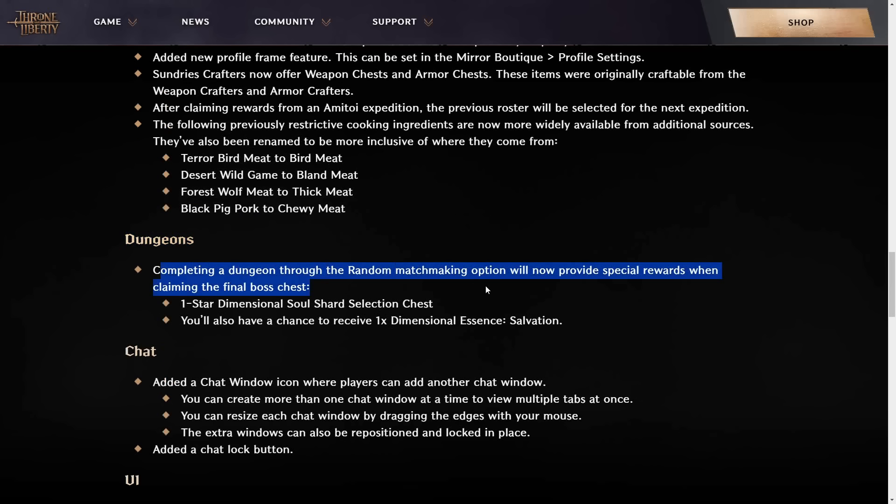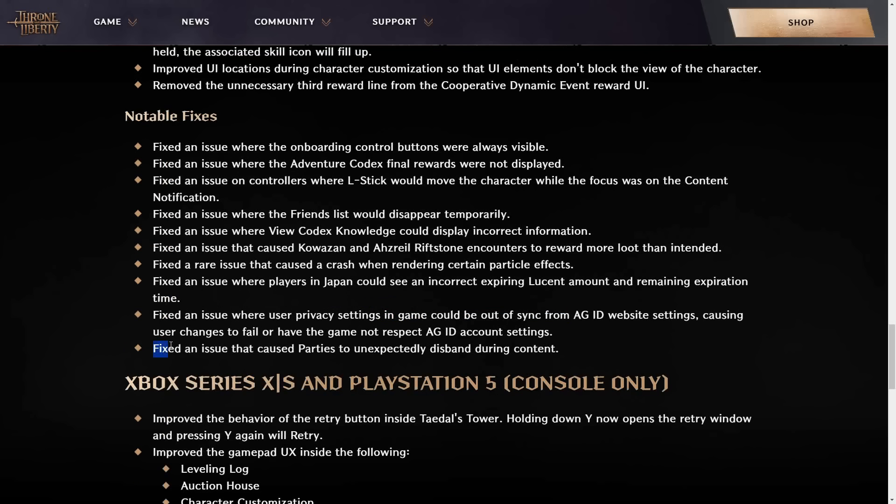The random dungeon queue will have an additional star dimensional soul shard given, along with a chance to even get a dimensional essence salvation. And finally, yes, a fix to the bug where parties were unexpectedly getting disbanded.